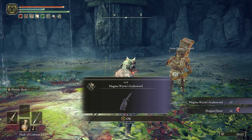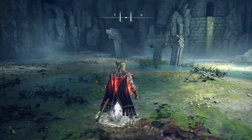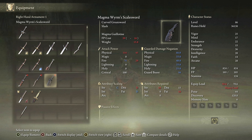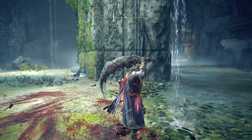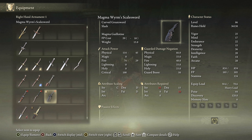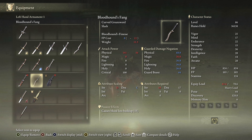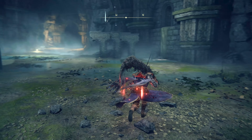Magma Worm's Scale Sword and a Dragon Heart. Oh, it was a dragon. Well, that guy sucked. Let's look at that weapon that I can't use — 18 faith, 24 strength. Still want to hold it. Holy crap, that is a badass looking sword right there. I like it. And it's a curved greatsword — so I could use it. Poorly. Like that.